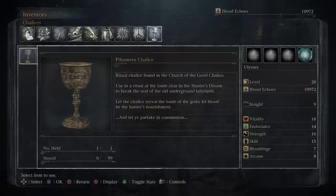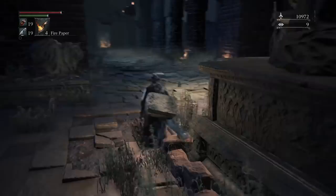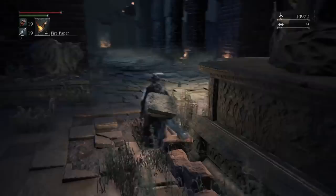Ritual Chalice found in the Church of the Good Chalice. 'Use in a ritual at the Tomb Altar in the Hunter's Dream to break the seal of the Old Underground Labyrinth. Let the chalice reveal the Tomb of the Gods, let blood be the Hunter's nourishment, and let ye partake in communion.' The Pthumerian Chalice — one of four main ones we're going to be encountering. Every chalice has subdivision chalices, which is a can of worms to open another day. For now, thanks for watching everyone. Take it easy, have a good one.